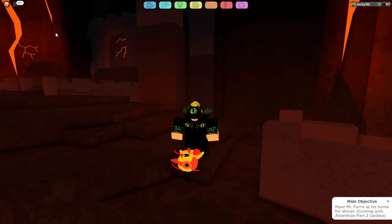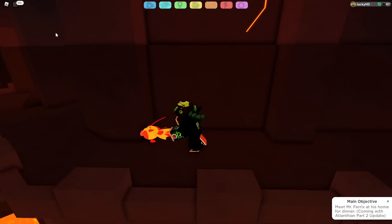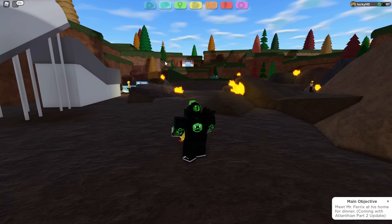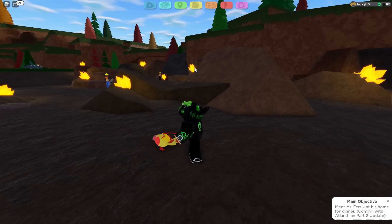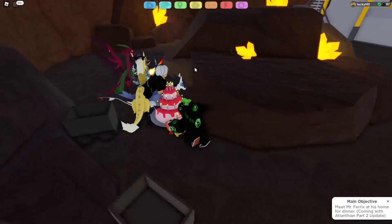Starting out by color order, the Red Trainer can be found inside of Igneous Hollow by taking a right right here, and he will be standing right over here. Note: once you beat them, they will disappear. For the Orange Trainer, you can find them inside of Route 3 over here at the Dig Site. Head right over here behind this rock, and you will find the trainer.